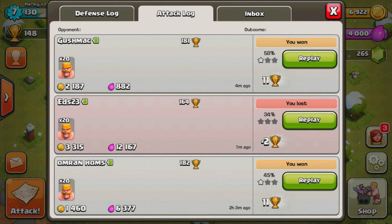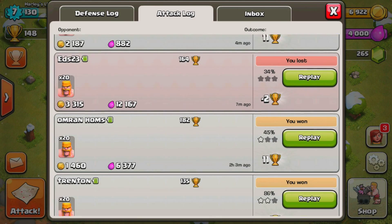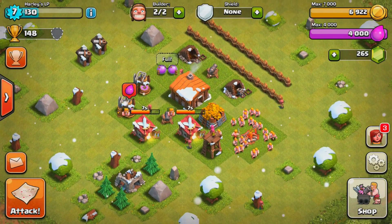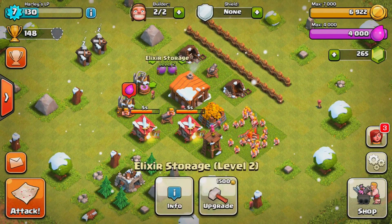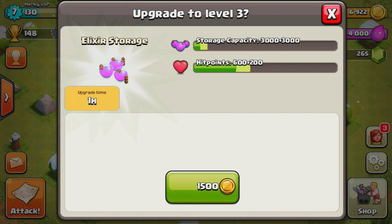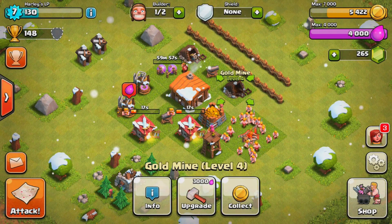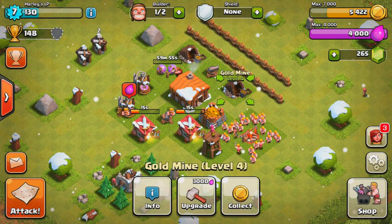We've been raided a couple of times and I've done a little bit of raiding off camera. Most people raiding us are just trying to lose trophies, and some people are getting resources, but it's not that big of a deal because it's pretty easy to get resources. I want to upgrade this elixir storage during this video, and we'll upgrade something else — I believe the cannon.